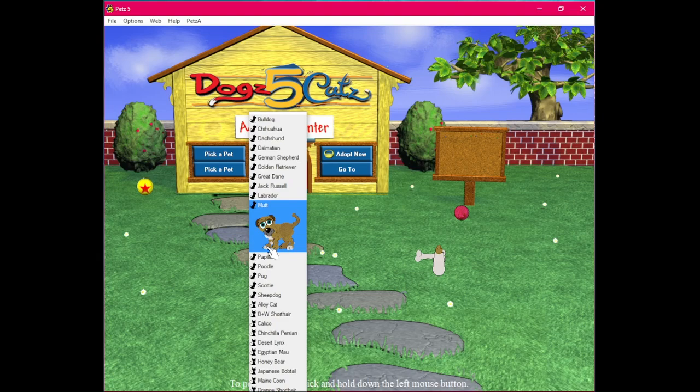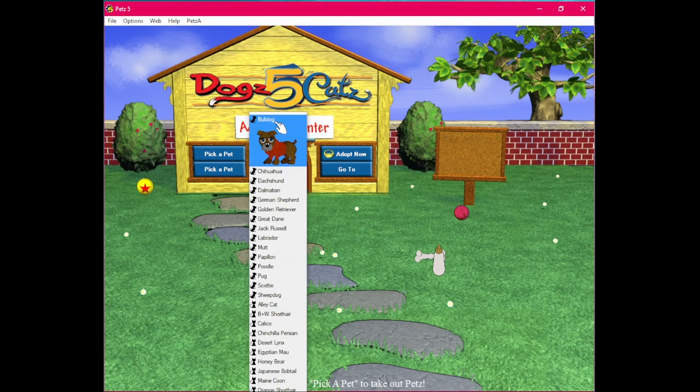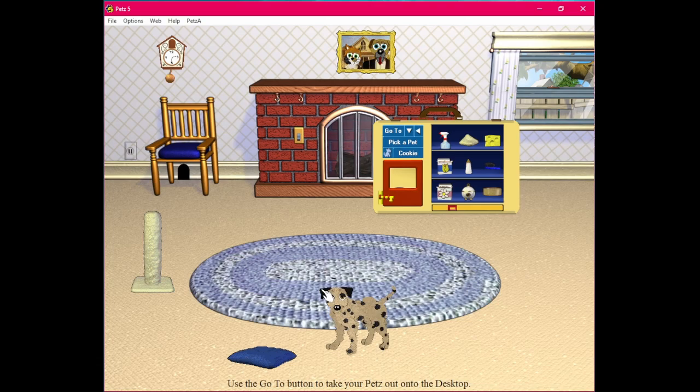You know what I should do? I should just adopt every single dog breed so I don't have to keep going back and forth to the adoption center. I think I'm going to do that really quick and then meet you guys right back. Okay guys, I'm back and I've adopted every single dog breed from the adoption center, so now we can continue on with the breeding.